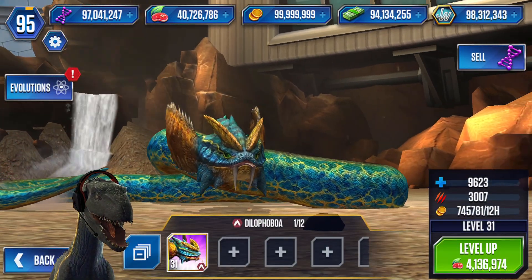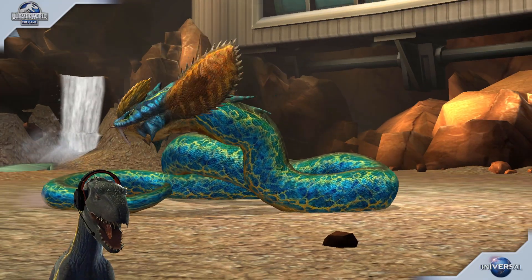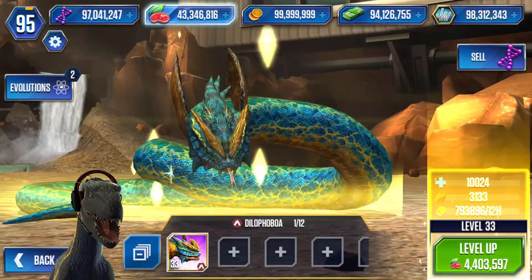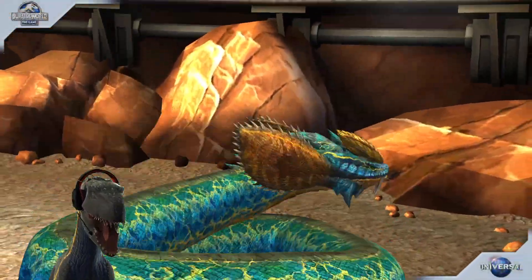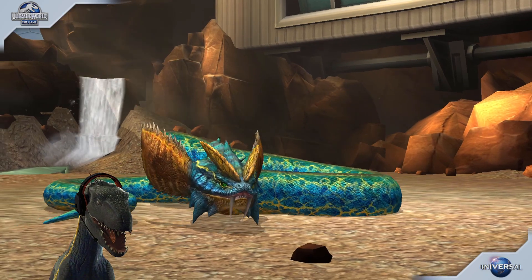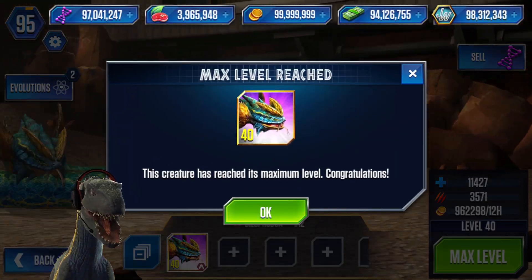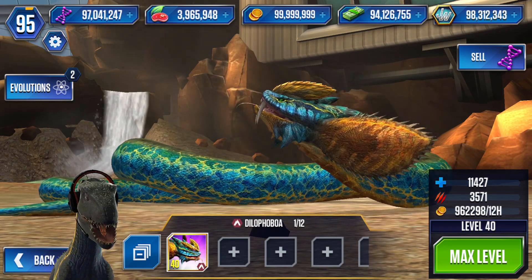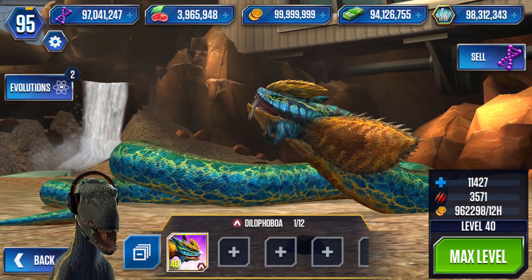Here it is at level 31. It looks like it could eat all the Compis. I hope you're better here than in Jurassic World Alive. All right, here we go. Let's feed you to level 40. There it is. It looks like a dragon without wings. Reached its maximum level at almost 11,000 to 12,000 health, with 3,000 attack and 571, with almost 1 million coin in 12 hours.